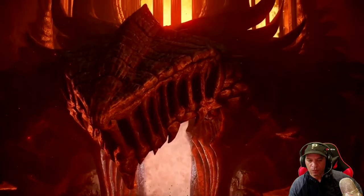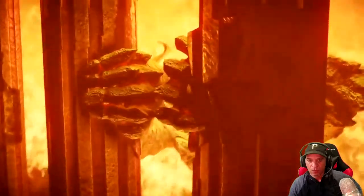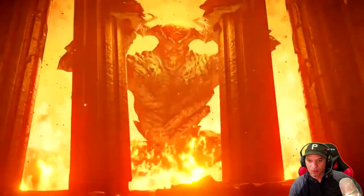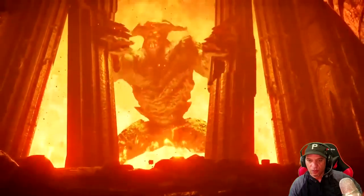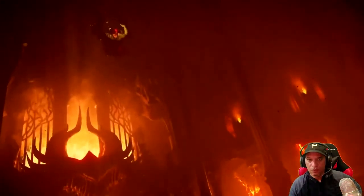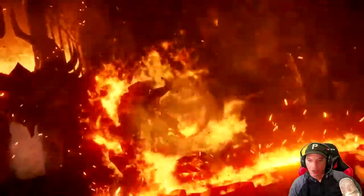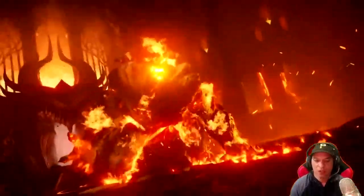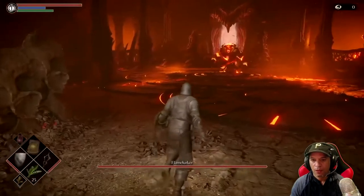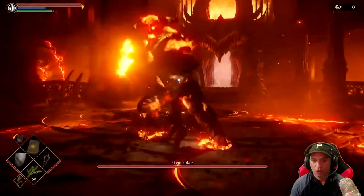We've left the open air of Boletaria and descended into the lair of the Flame Lurker. This is a boss fight deep within the Stonefang Mines. Flame Lurker is one of the most beloved of all the Demon's Souls bosses, and here he's brought to life in amazing detail — real-time lighting, incredible particle effects. The fire effects look great. I wonder if this is actual gameplay or cinematic — it looks like actual gameplay.